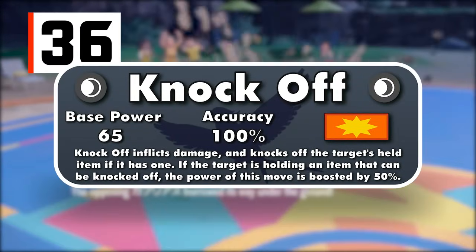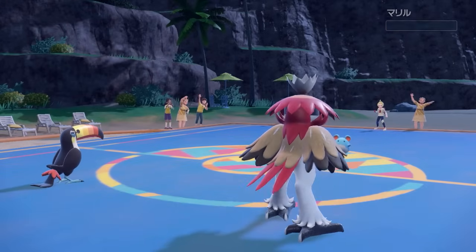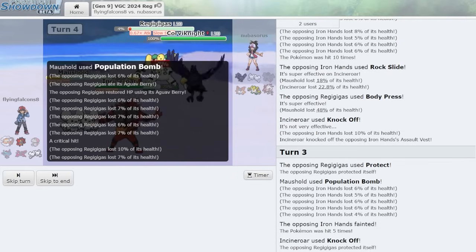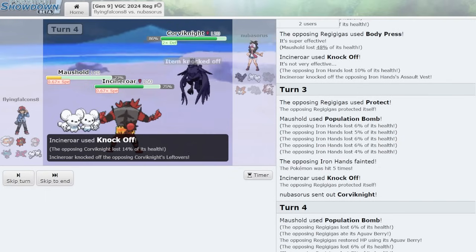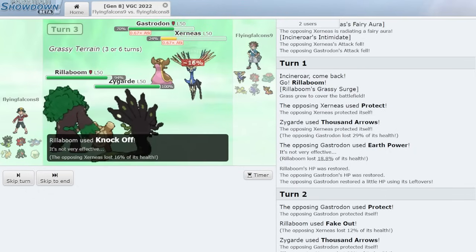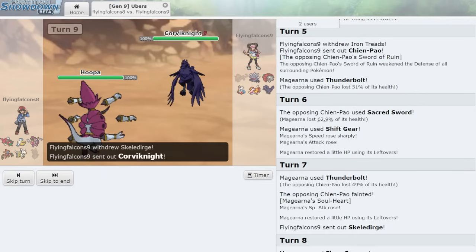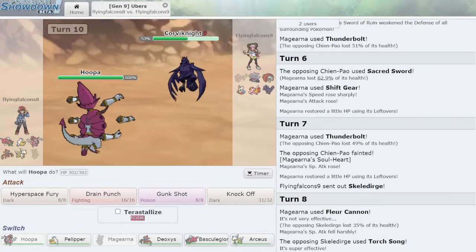Knock Off is a 65 base power physical Dark-type move that knocks off the target's item. If the target is indeed holding an item, this move will be 50% stronger. Items are some of the most important elements of competitive Pokemon, with nearly every Pokemon holding one. Different items help a Pokemon fulfill different roles — for example, giving Leftovers to stall Pokemon like Ferrothorn and Toxapex lets them regain 1/16th of their HP at the end of each turn. If their items get knocked off, they can be dealt with more easily. Knocking off a Life Orb or Choice Specs reduces damage output. And if you knock off Xerneas's Power Herb before it uses Geomancy, it's going to take two turns and be a sitting duck. It's one of the weaker attacks damage-wise remaining, but still fantastic thanks to its unique effect.